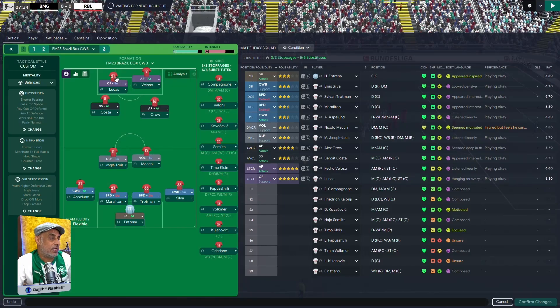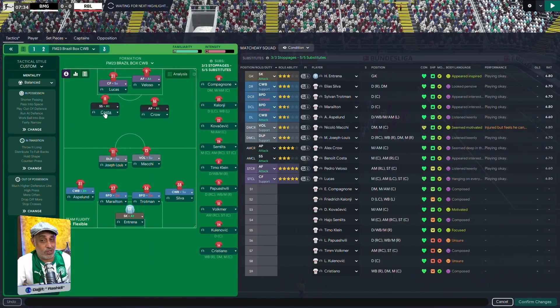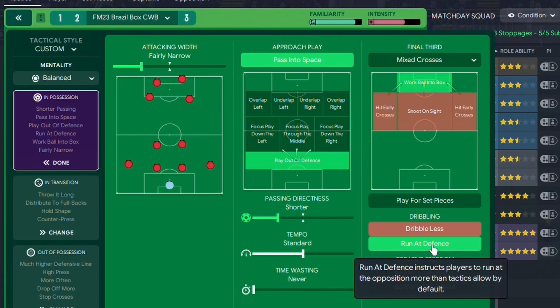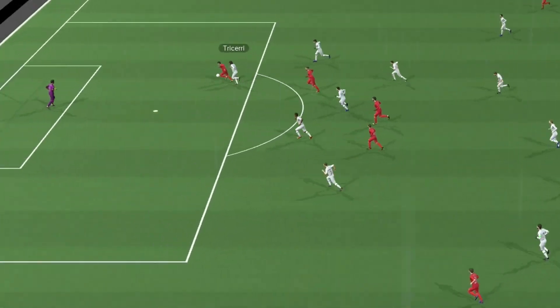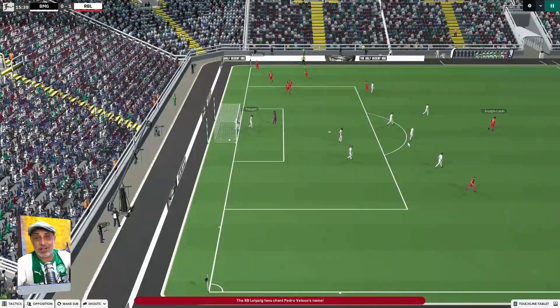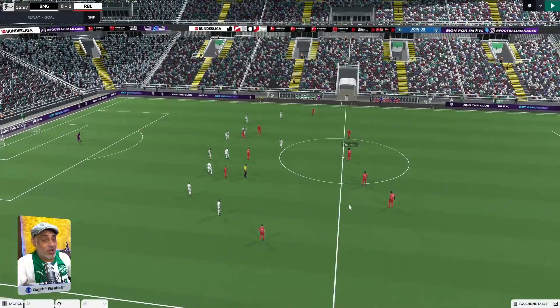This guy is roaming — it's a Complete Forward — and we've got an Advanced Forward who is trying to break offside traps every single day. We've got this intentional combination of pass into space, both into box and run in behind defense. Every instruction is set to encourage angles. That's what I meant by looking to break the offside trap all day long.